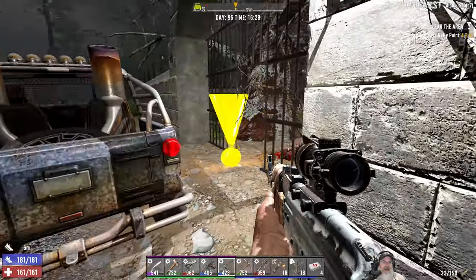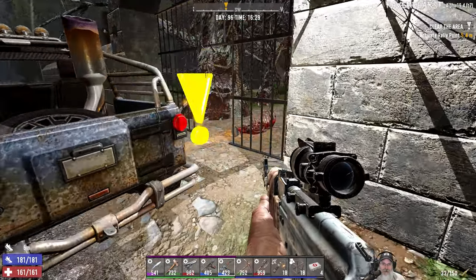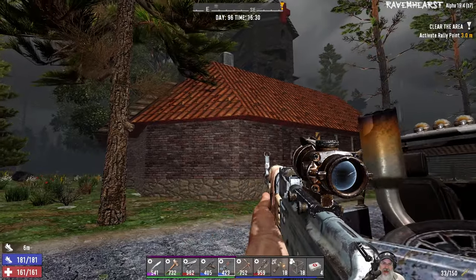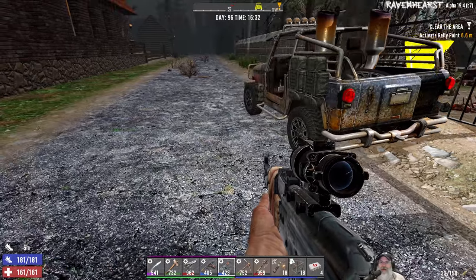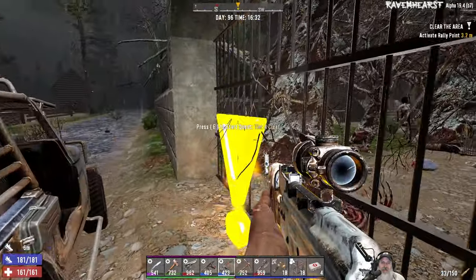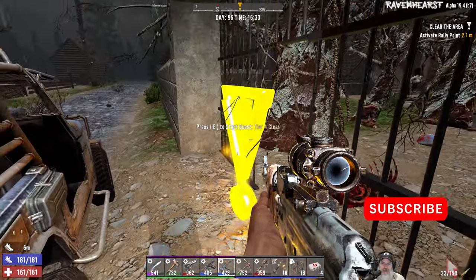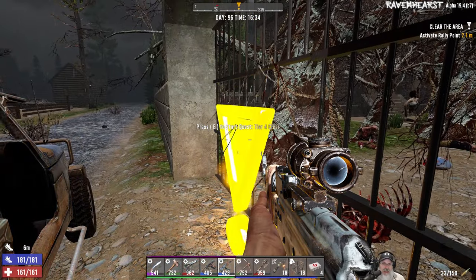Right before I started this recording I pulled up here and we just got attacked by a whole bunch of mobs. Some of them came out of that building, some of them came out of here — it was just nuts. I was already down to half health before we even started the quest. Things have calmed down, but as soon as we press this exclamation mark it's all going to start over. Let's get going because daylight's a-wasting.